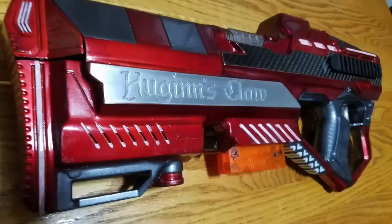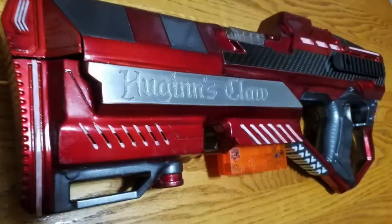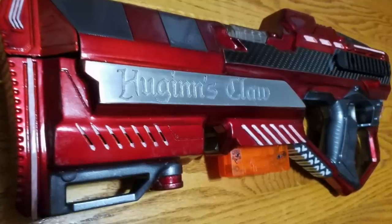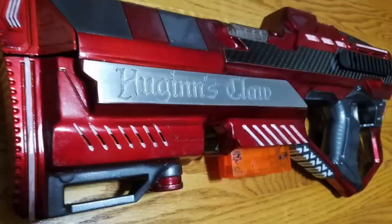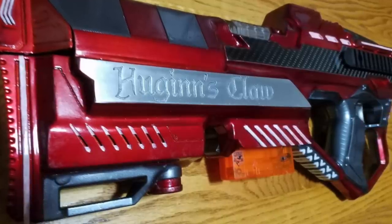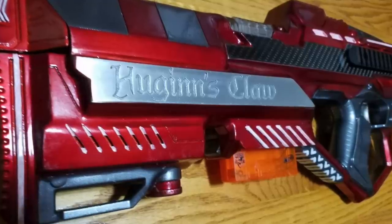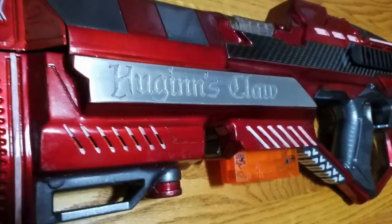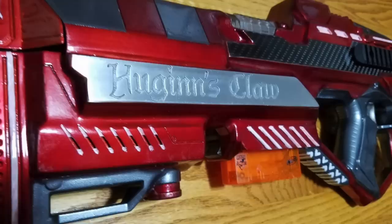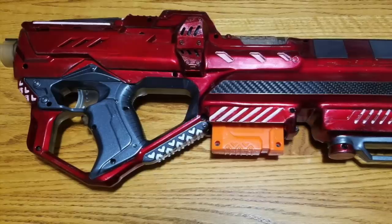Hugen's Claw. If you want to be really Norse about it, it's Hugen. I did see this thing in person and it is spectacular - the pictures do not do it justice. As you can see, it's a Raven integration. I believe it would be more appropriate for you to introduce it yourself, so if you'd like to do a brief overview on the blaster itself, then we'll go from there and roll into the build blog afterwards.